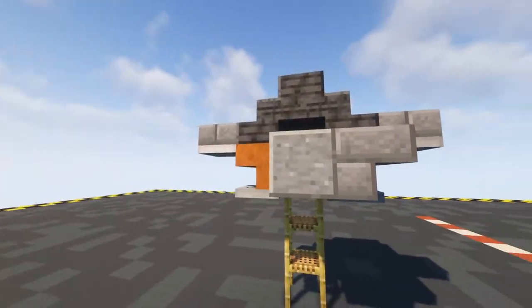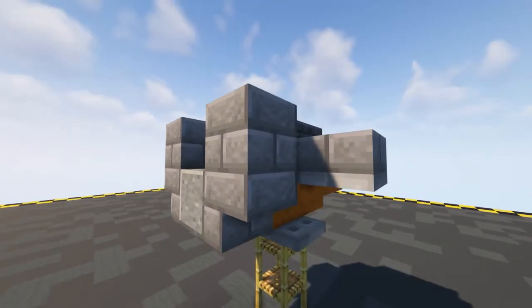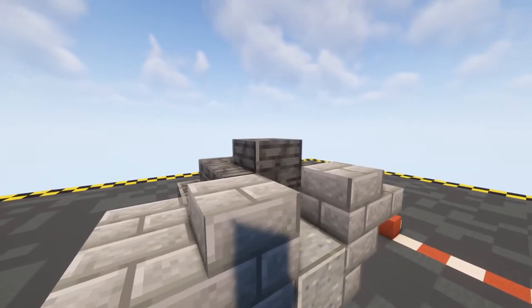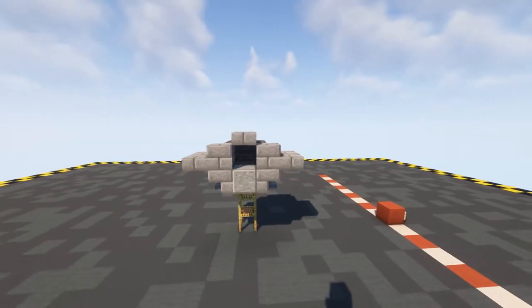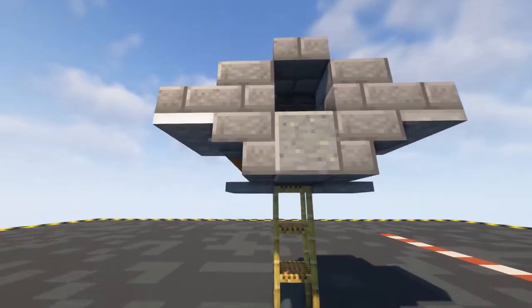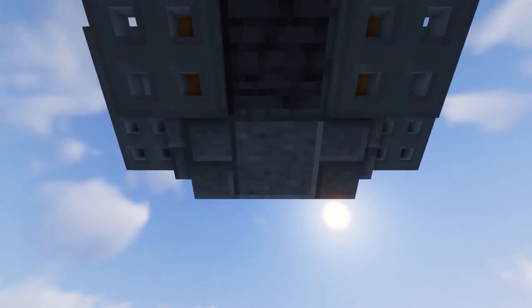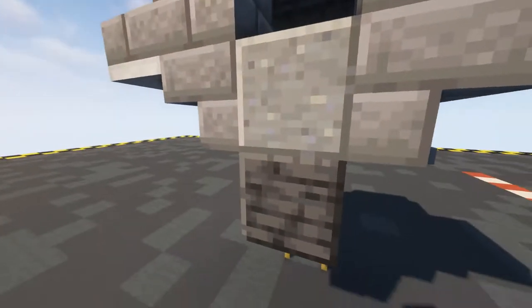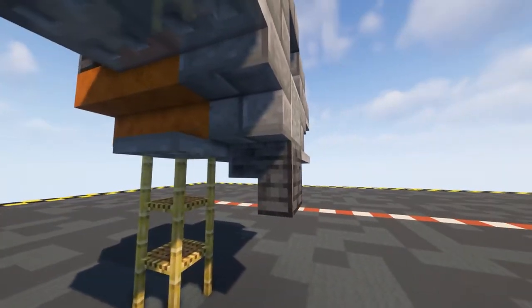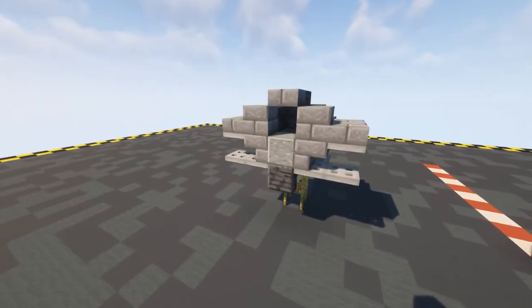Then some stone brick stairs there and there, then some stone bricks on top of those, a stone brick slab either side like this, and then coming off of our polished deep slate slab we're going to put in a stone brick slab. Underneath our slabs put in two more iron trap doors and then underneath, coming from this block, put in a polished deep slate stair going down facing the front of the ship, then put in two iron trap doors - that's where our wings are going to go later on.